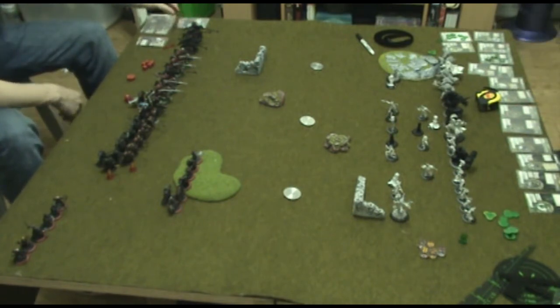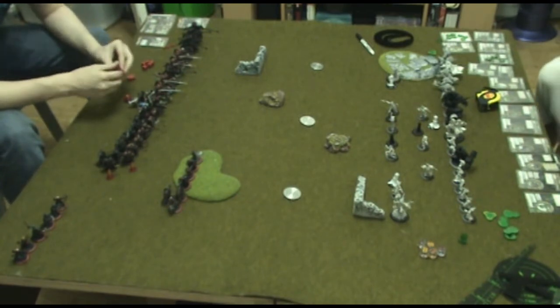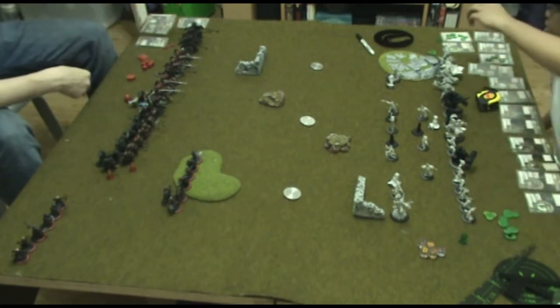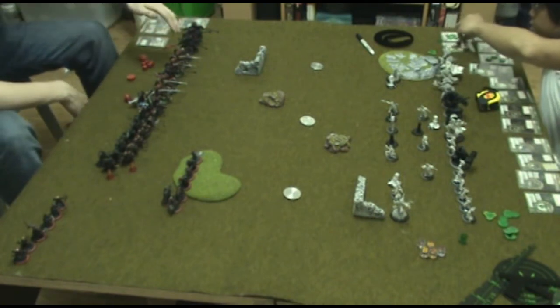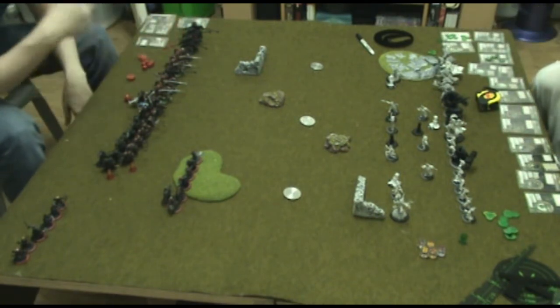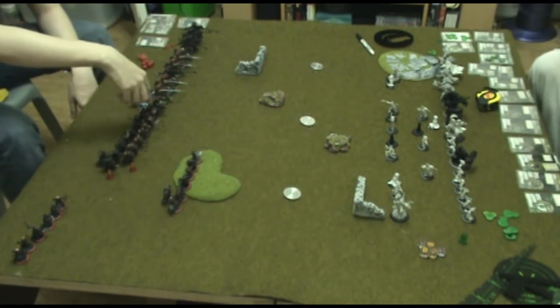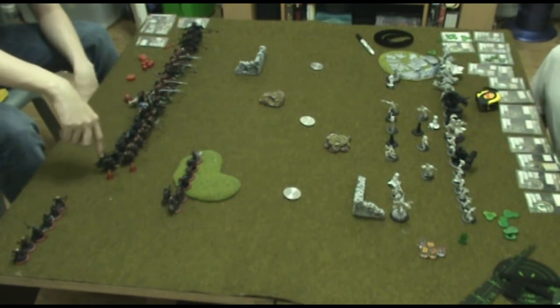For Jackie's list, he is using Morvana II with a Warp Wolf Stalker, a Gorax, and a Walled Guardian. He also has a minimum unit of Blood Trackers, Blood Weavers, a full unit of Skinwalkers with a unit attachment, two Shifting Stone units — one of them has a unit attachment — Swamp Gobbers, two Gallows Groves, and a Gator Man Witch Doctor.